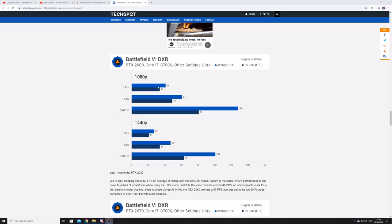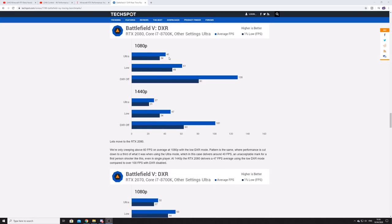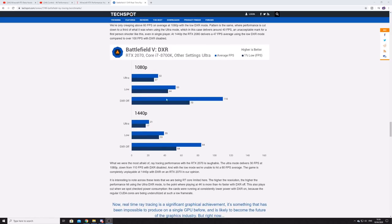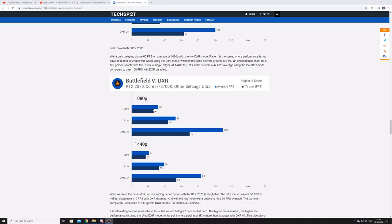A 2080 at launch — an $800 card — getting 41 frames per second. A 2070 — a $600 card — getting 32 frames per second. We used to pay £600 for a graphics card and get hundreds of frames per second at 1080p, and here we are at ultra settings getting 32 fps. Turn DXR off and you're back to 100 fps at 1080p. Ray tracing literally cut the frame rate by a third. At 1440p on the 2080 Ti, you're looking at 21 frames per second.